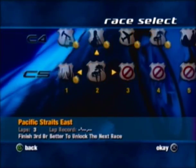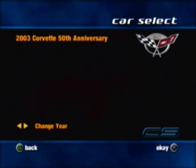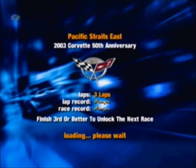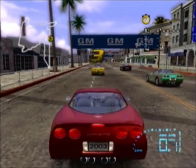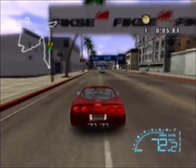We still got four more races left to go. We're going to Pacific Strait — this is probably the Long Beach track. Let's see how good these tracks are. Hopefully we'll have a lot more good luck this time around. Alright guys, here we go. Let's see how good we can do here.